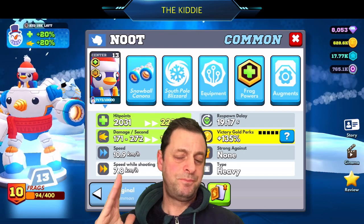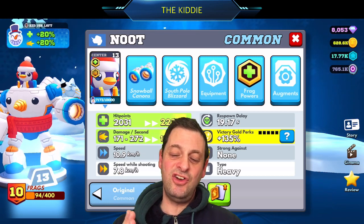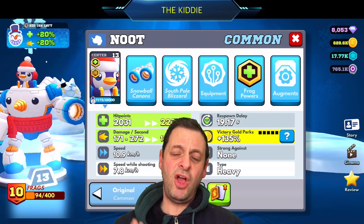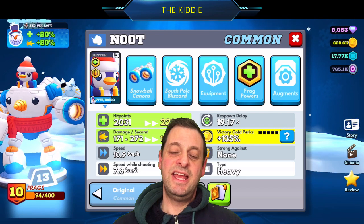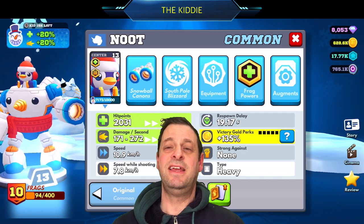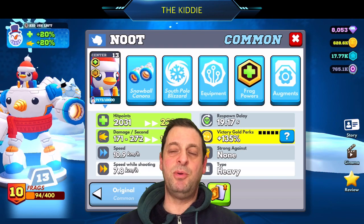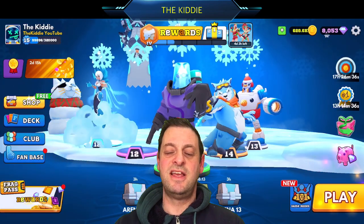And finally, Newt. He's also possibly in the meta — some people use him because he's got a hell of a lot of health. With the health and damage boost he has over 2000 hit points, which is a crazy amount. There are not many, if any, characters out there with this many hit points, especially with this winter buff going on.